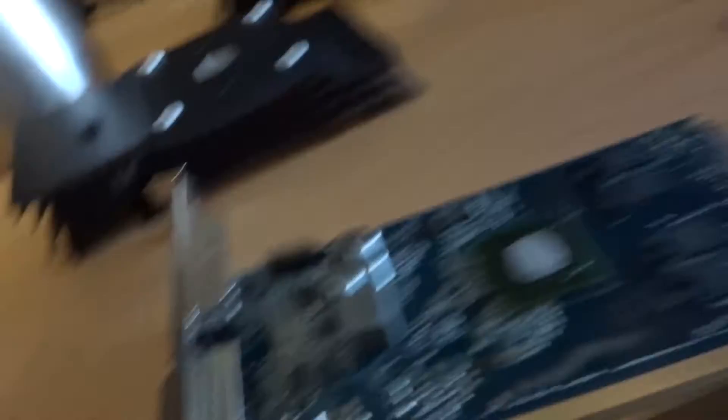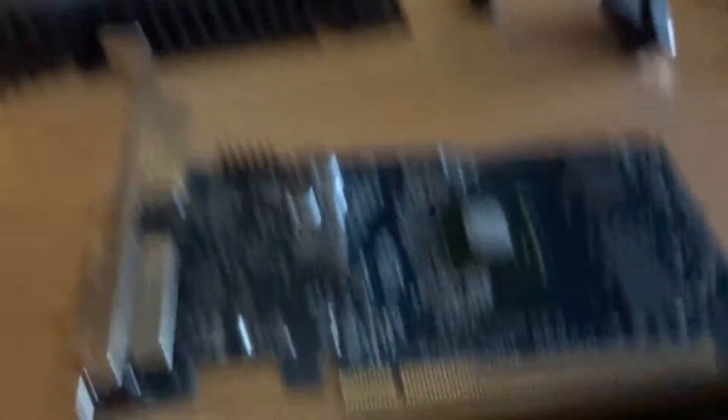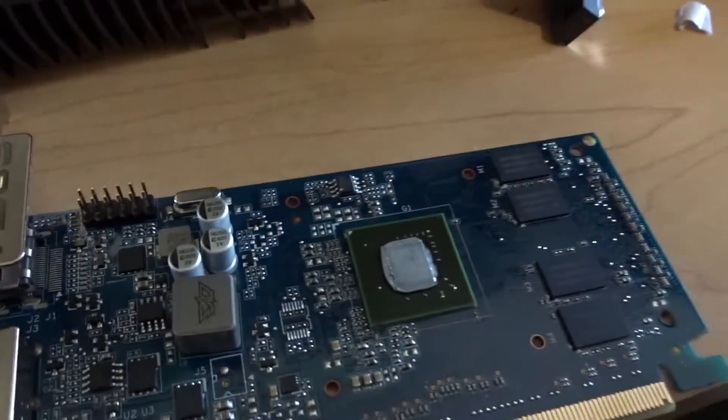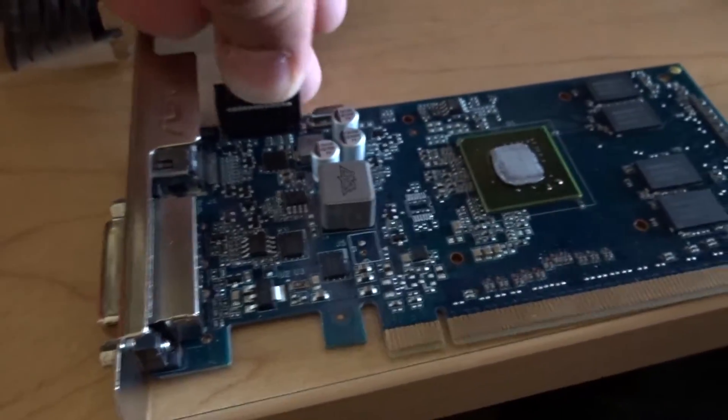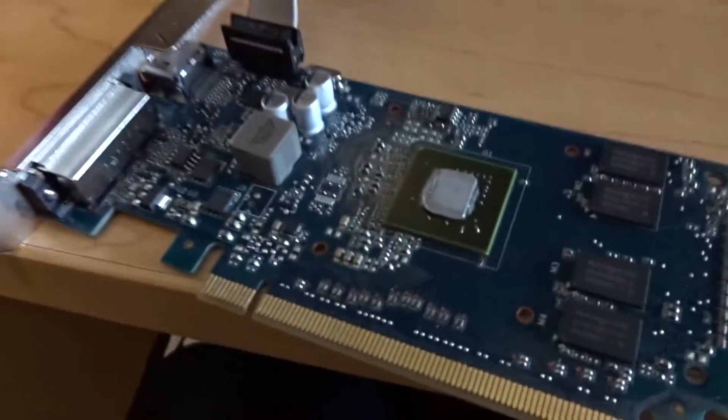I put this down gently. That wasn't very gently. I think it goes in this way. So that should be as simple as just doing this. Boom. Now I can plug it in properly. I got to clean this off, and I also have to find my thermal paste so I can reapply it.